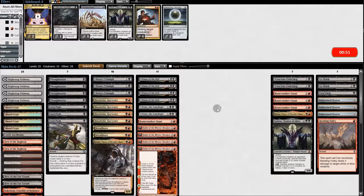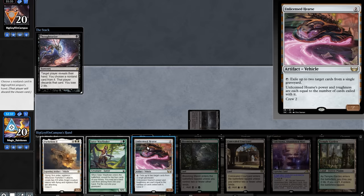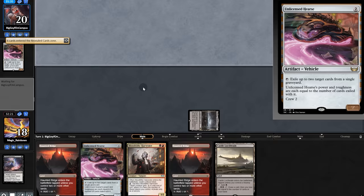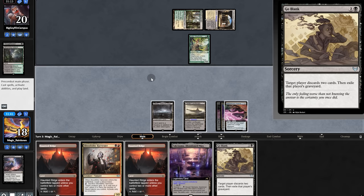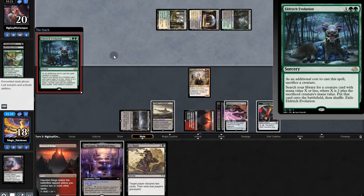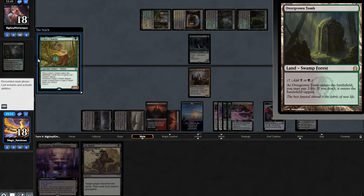We go to Game 2. Opening hand has a Hearse, so we'll keep. Thoughtseize: they have a Hearse and also Parhelion. We take the Hearse and send it back. We play our own Hearse and pass. They put things in the graveyard — very generous of them. We play Harvester and pass. They find Trespasser. As long as they have the Hearse, Trespasser should be fine. We play Lily the Last Hope and pass. Chariot appears — we draw and find Liliana's Triumph.